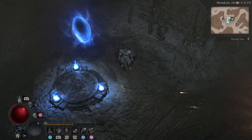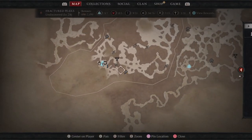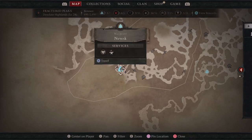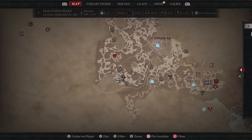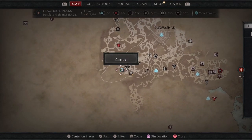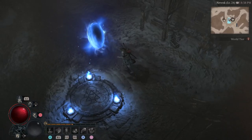Welcome back to another episode of Diablo 4. I'm Captain Beefy, this is The Game Vault. We're going to be looking at yet another dungeon walkthrough today — this is the Defiled Catacomb, which is just a little bit east of Nevisk. You'll have to head down in a southwestern manner to get to this area. We get the Aspect of the Tempering Blow for the Barbarian out of here, so let's cue up the music.